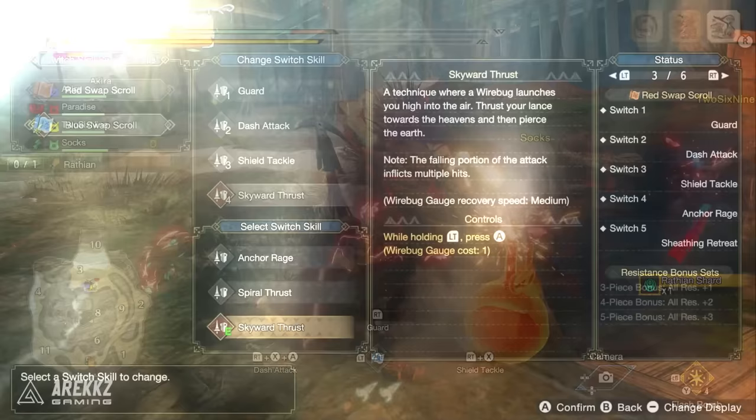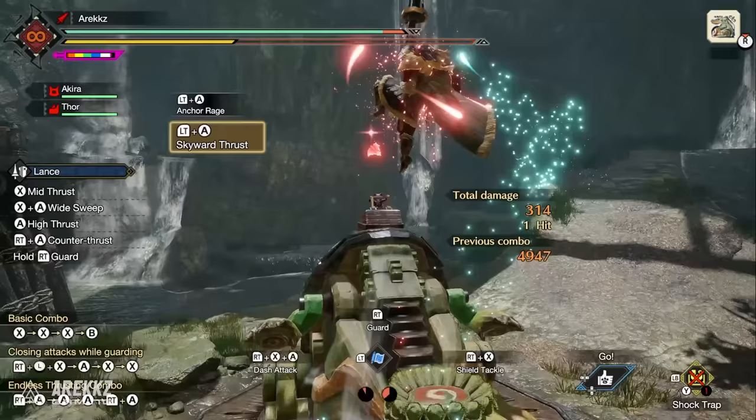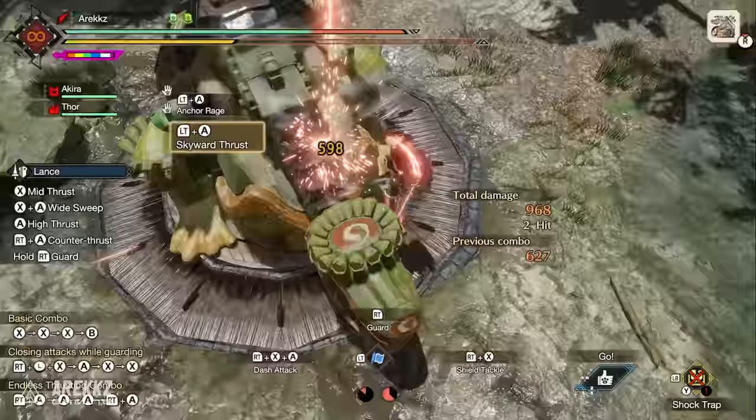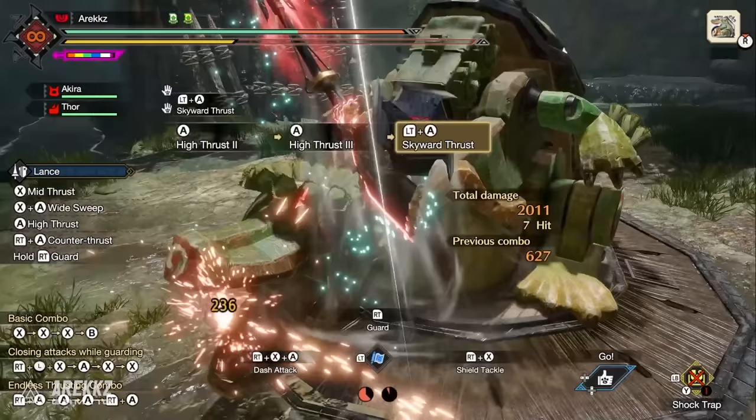In addition to this, we also have Skyward Thrust, which again the Lance is not designed to be an anime weapon. As cool as it is to have some over-the-top crazy moves, not every single weapon type suits that. Honestly, the Skyward Thrust is just a really powerful move — it might not be that crazy, but it does do multiple hits, and if you line this up with correct positioning, maybe you've gone and used Shield Tackle to carry the monster and taken advantage of the fact that it's then lying on the floor with the head in prime position, you then pull off a Skyward Thrust and this thing just hits like a truck. So it is a very good move.